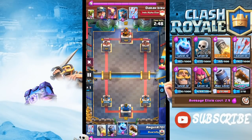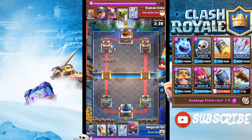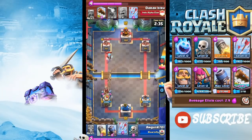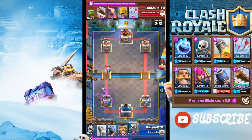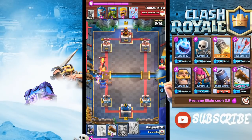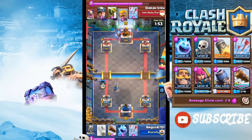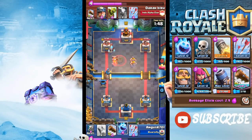Starting hand: Rocket, Mortar, Ice Spirit, and Log. I start with Ice Spirit since I never want to open with Mortar and end up in an awkward cycle. I place Log on his Ice Wizard since I have nothing else to do, and I'm not worried about bait decks because I have my Arrows. Knowing his win condition is a Miner, I comfortably play my Mortar on the bridge — but he has an Infernal Tower so it doesn't get any damage, which is fine. I can see Spear Goblins, Miner, Log, Ice Wizard, and Infernal Tower — this is definitely a bait deck.